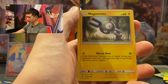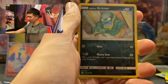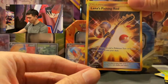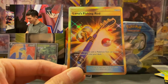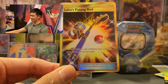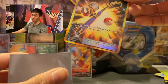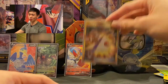We got Roulette, Phantom Forces Magnemite, Lilypad, Shuppet, Alolan Grimer, and behind we've got... Lana's Fishing Rod — in gold! Look at that, woohoo! It looks so pretty! Quickly sleeving this thing. I don't have a lot of gold cards so I'm really happy with this one, and it's only the second pack — we still have two Sword and Shield packs to open.